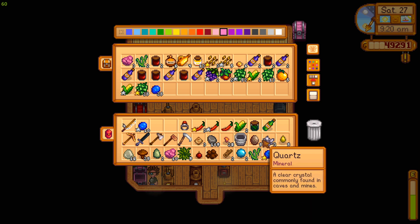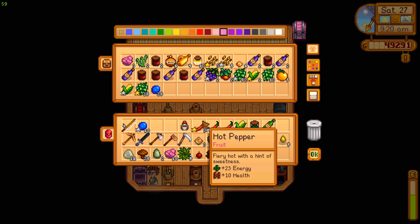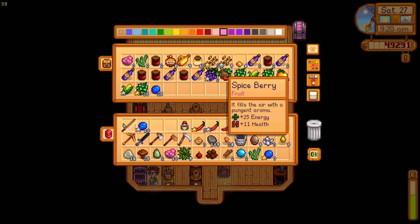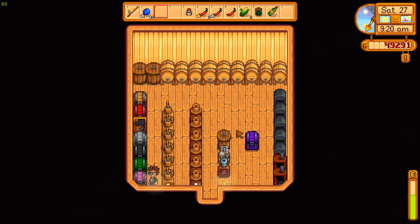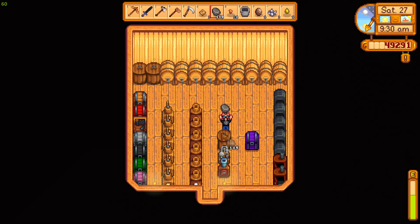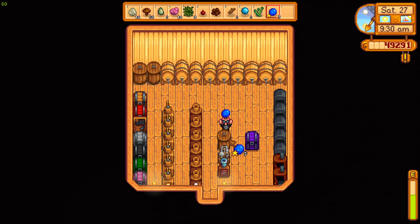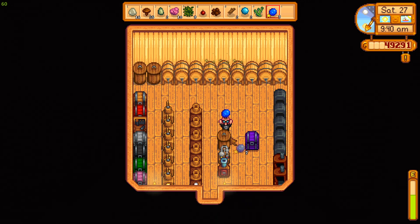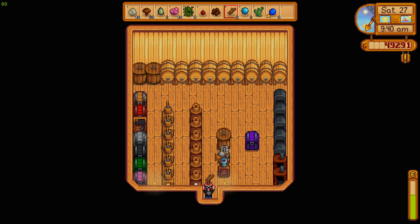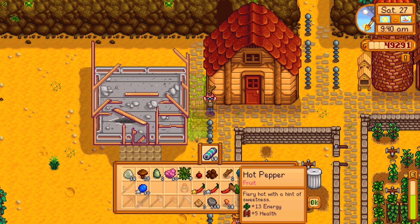Got blueberry two, blueberry one, a bunch of these other berries and stuff, a bunch of honey. We're good to go on that. Put some stuff in the preserving jars — let's put a blueberry in there. Sort these vegetables — that's awkward. Put that away.